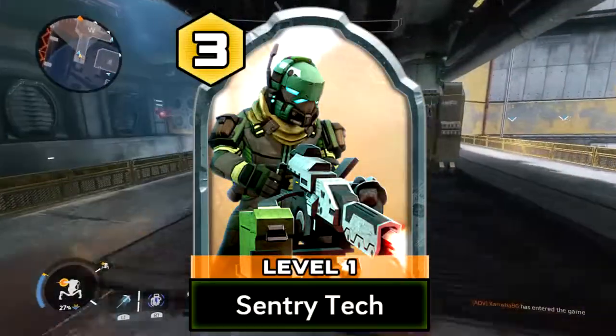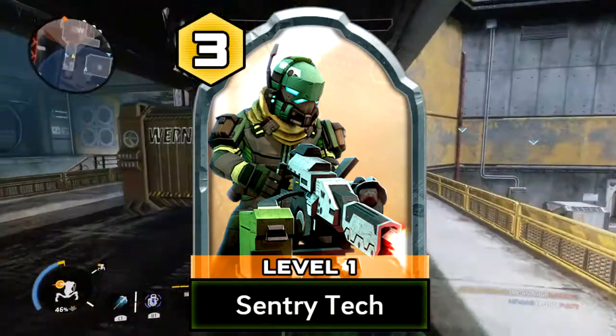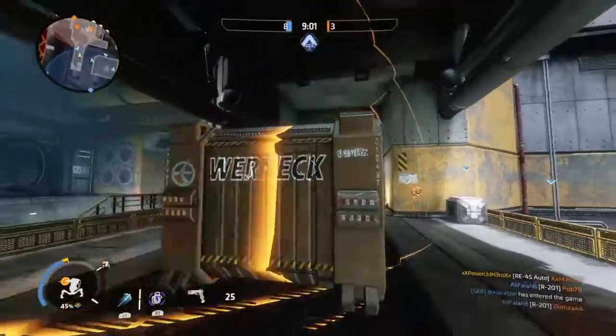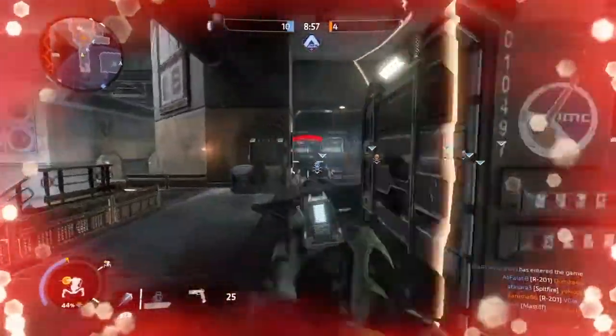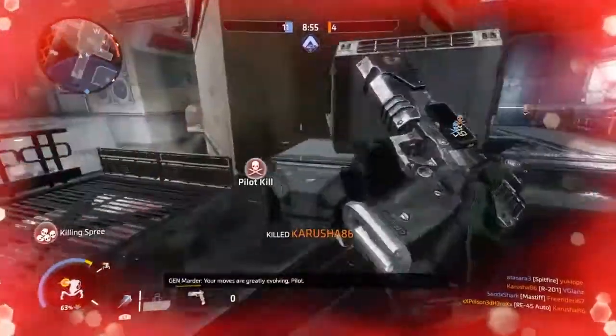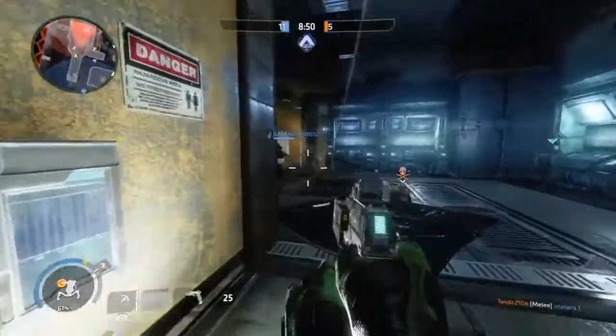The Sentry Tech is a legendary burn card in Time For Assault who, once activated, has the ability to spawn a sentry on each hardpoint he captures. These sentries he spawns aren't overly powerful as the standard sentries you get in game, but if played strategically that won't matter, as it will allow you to shut down the majority of players who want to regain control of certain zones.